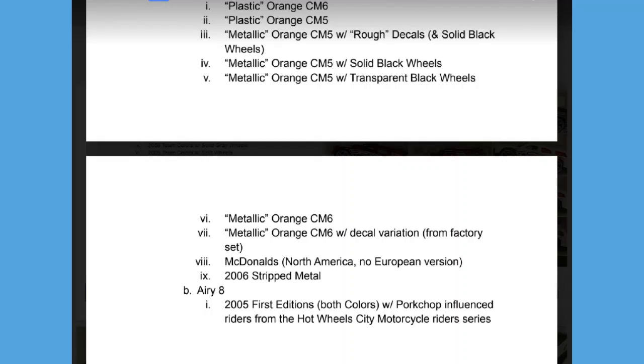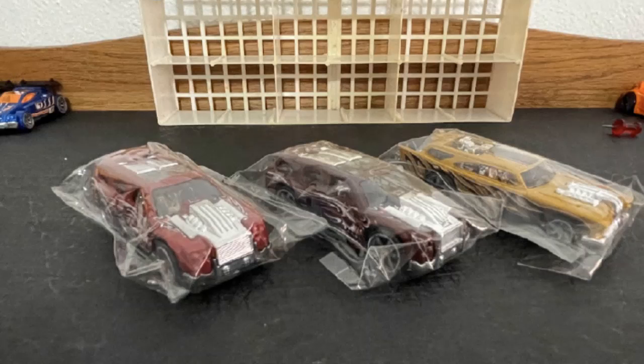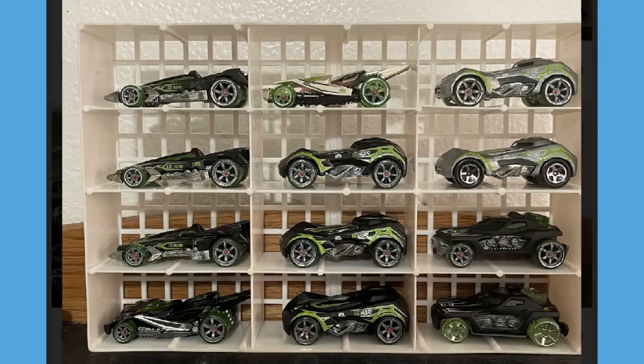Here is the Riveted cheat sheet with all the different variations. I think he had 10 Riveteds in the photo in total but there are only nine listed here, so the bottom middle one — which I'm pretty sure was just a black hood variation — may not be on that sheet. He also has three Metal Maniacs from the Larry Wood collection: two Rolling Thunders and a Jackhammer — definitely really sweet additions.